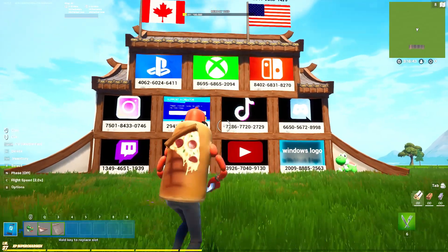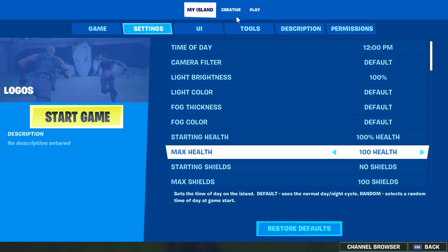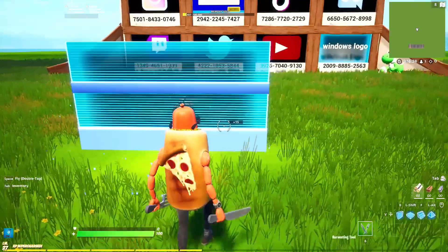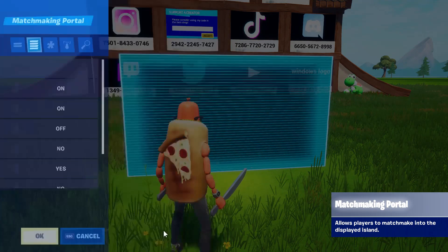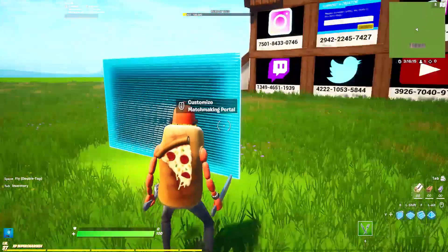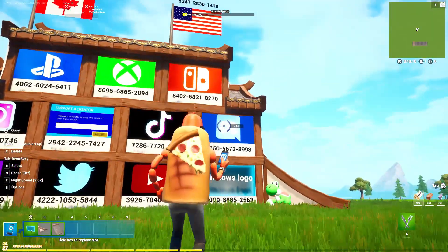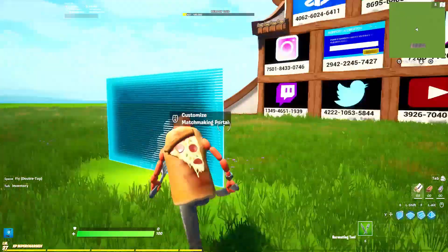In this video I'm going to show you how you can get logos into your maps. In the recent update, everybody got the matchmaking portal — it used to only be for certain creators but now everybody has it. You can grab it from the device tab and place it down blank. How it works is you enter a map code and the island image for that map code will show up on the screen. I went and made 13 different maps with social media logos, console logos, and flags, and published them to get codes.